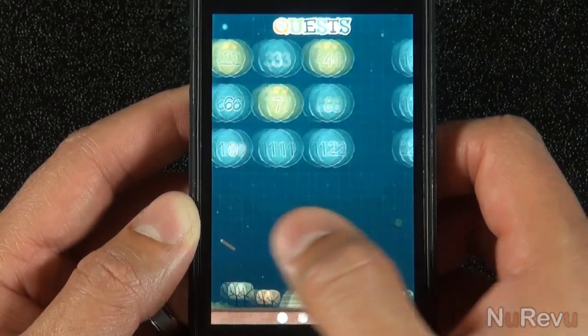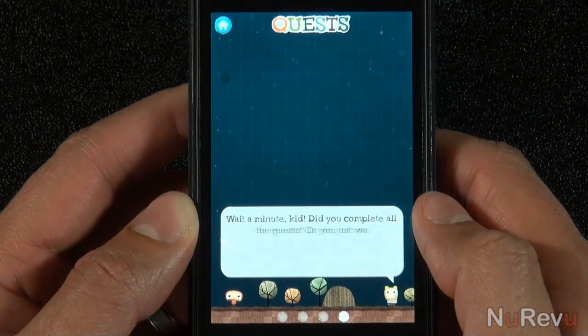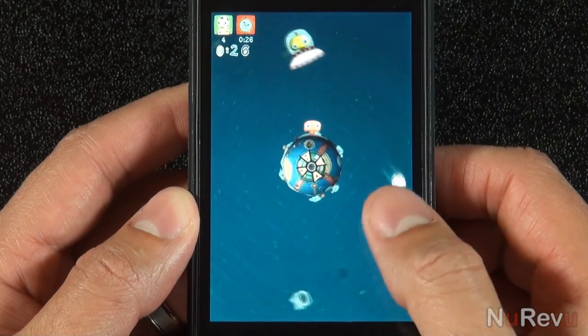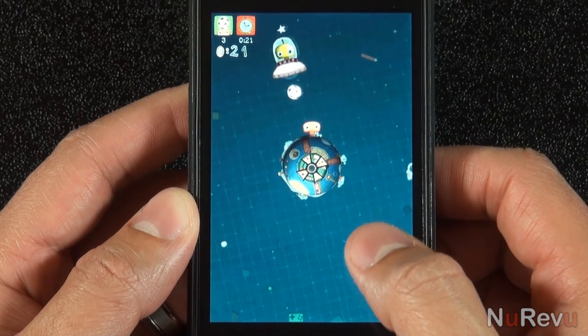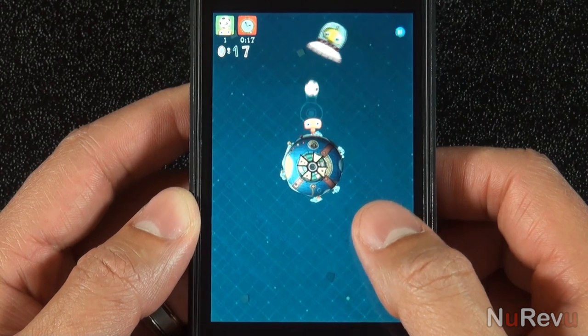The game has two game modes: an endless mode to beat your own high score, and a quest mode. In the quest mode, you'll need to complete different tasks such as surviving for a certain amount of time, or collecting a certain number of inhabitants as fast as you can. Additional quests are supposed to be added in the near future via an update.